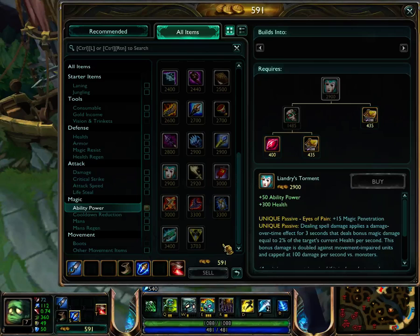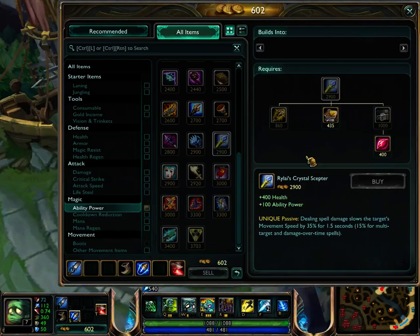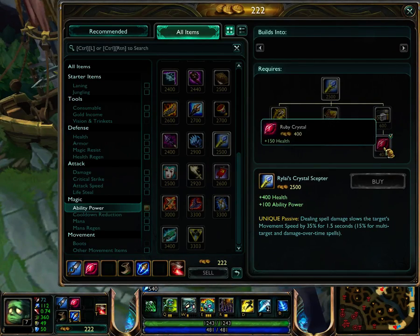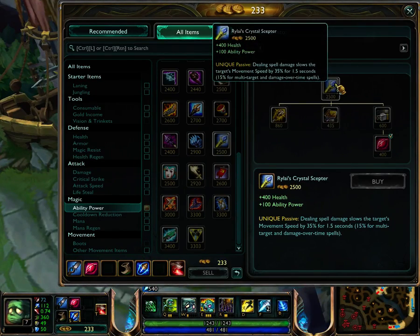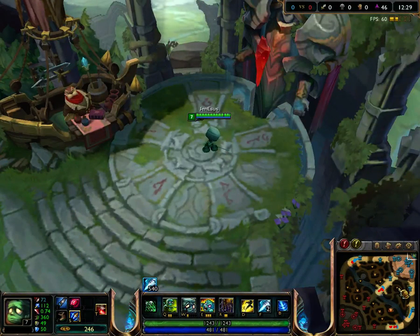Also, for your first item, pick up a Rabadon's Deathcap — that's my suggestion — as soon as you can. It has tremendous stats: 400 health and 100 ability power. For a tank like Amumu, that is essential.